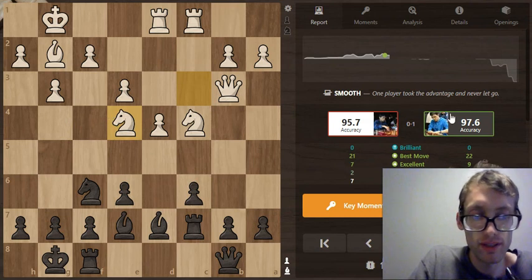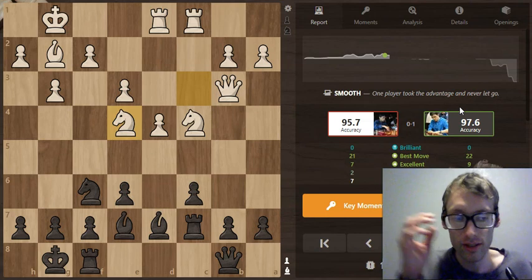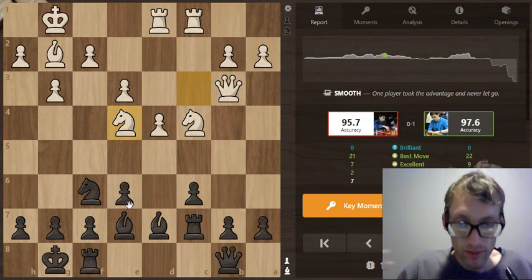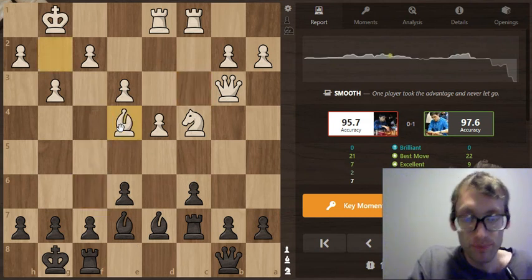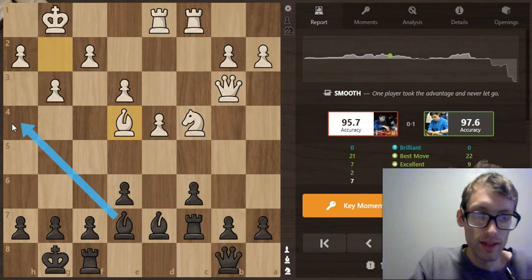White plays knight e4, and this is another really important strategic concept from black's perspective. Since black's position is a bit cramped and he needs some room for his pieces to breathe, it makes a lot of sense for him to go ahead and trade off this knight. And that is exactly what he does, because now the star-squared bishop is controlling some more squares, so that did improve black's position a little bit.